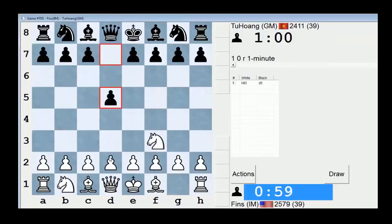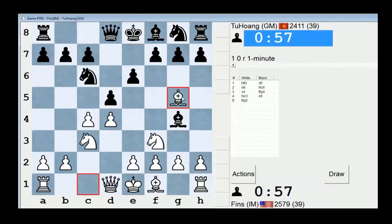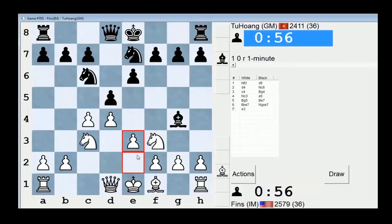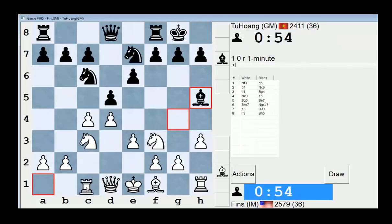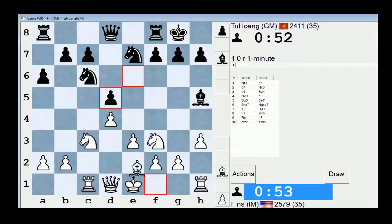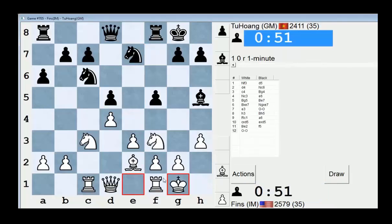Tu Huang — let's go, Tu Huang. Gonna play your little Shagorin? Looks like it — he's a huge fan of the Shagorin, he really likes it. Let's go Rook C1. Nothing fancy today, guys — just easy play. Easy chess.